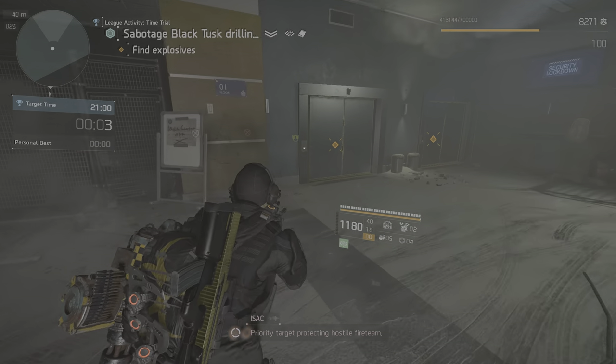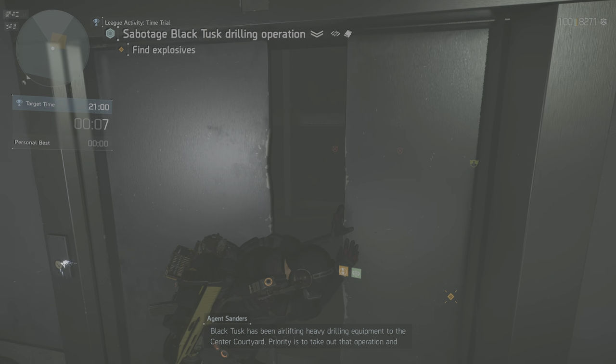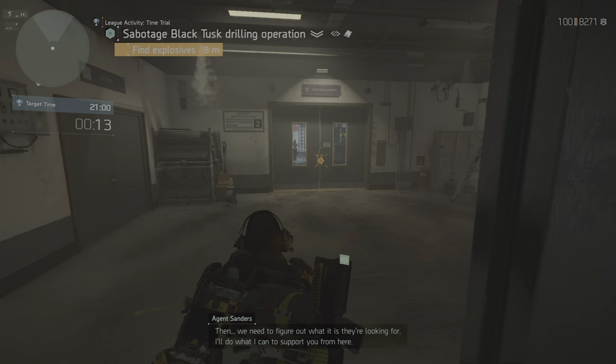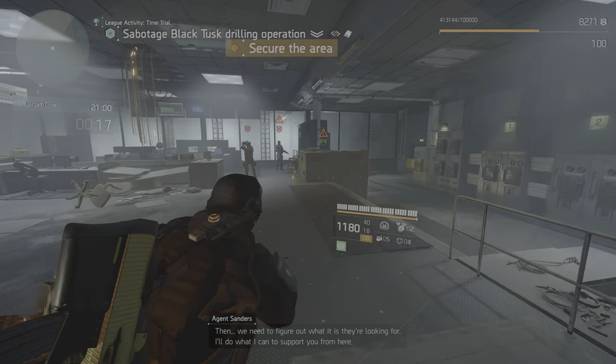Target: protecting hostile Black Tusk has been airlifting heavy drilling equipment to the center courtyard. Priority is to take out that operation and prevent them from extracting whatever it is they're looking for. Then we need to figure out what it is they're looking for. I'll do what I can to support you from here.